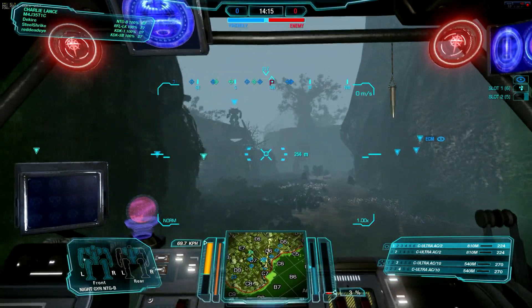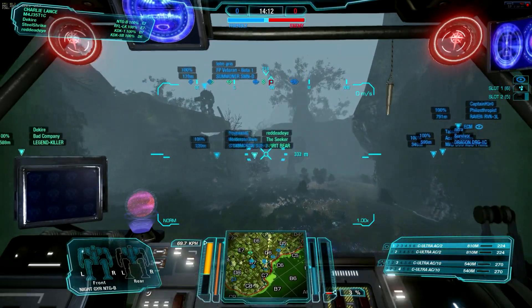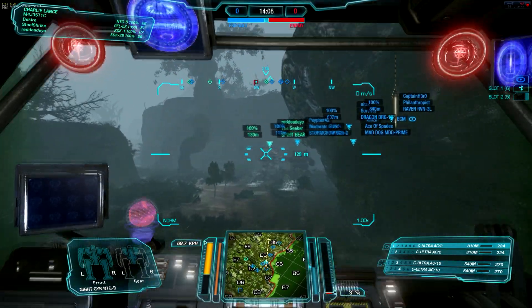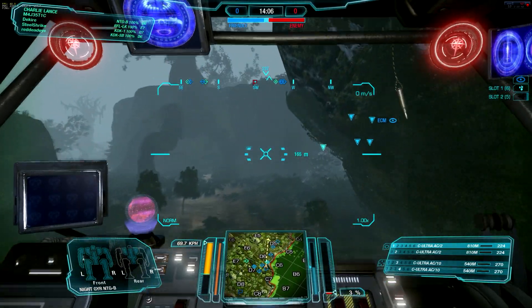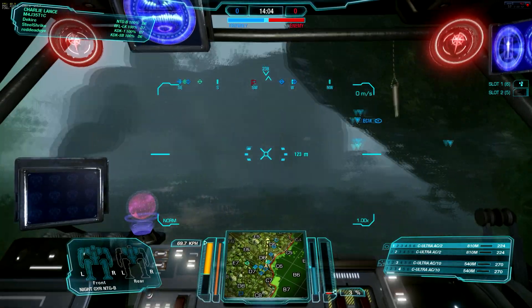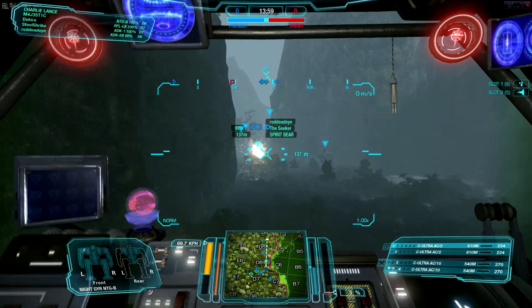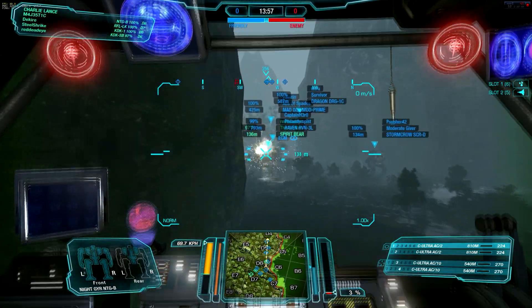So we're going to be, as you can see, on Viridian Bog here, grouping up with the rest of the team, going towards the Delta-6 and Delta-5 quadrants. Probably trying to get a flank on them if we can, group up with some lights and mediums. We'll see which part of our team wants to stick with us.